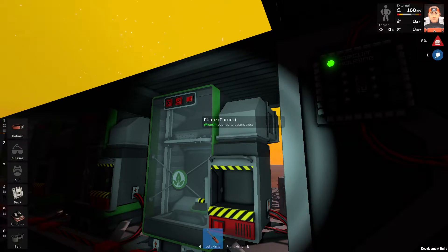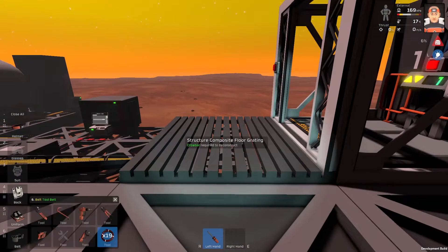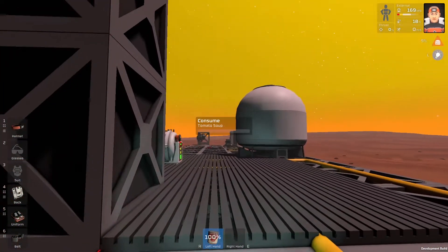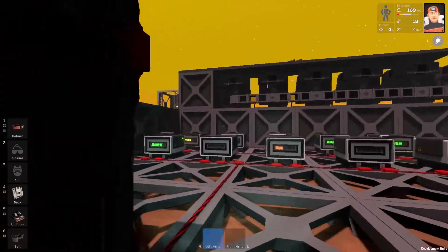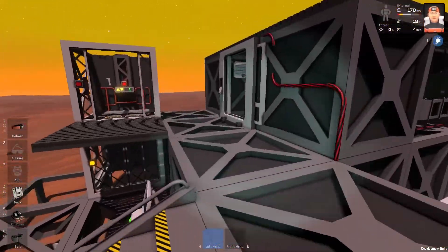The automated hydroponics don't have a CO2 atmosphere yet, and they don't have the water. And of course during the night the plants would freeze — we need to make some kind of a roof. As I can see I'm almost starving, of course in the game not in real life, so I'm going to my storage pit and I will eat delicious tomato soup.